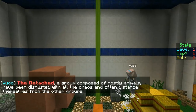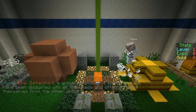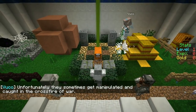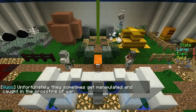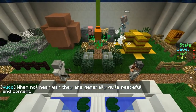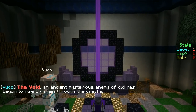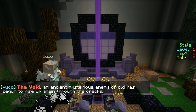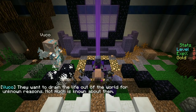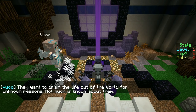The Detached, a group composed of mostly animals, have been disgusted with all of the chaos and often distance themselves from the other groups. Unfortunately they sometimes get manipulated and caught in the crossfire of war. When not near war, they are generally quite peaceful and content. The Void, an ancient mysterious enemy of old, has begun to rise up again through the cracks — they want to drain the life out of the world for unknown reasons.